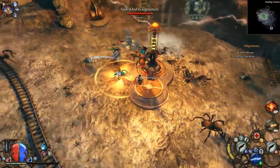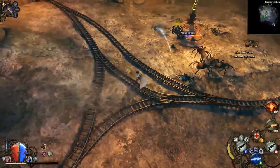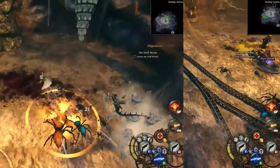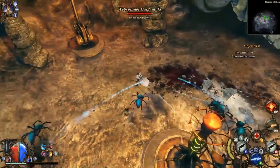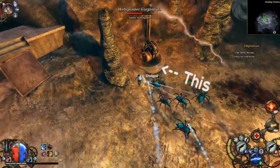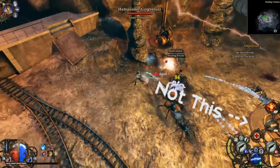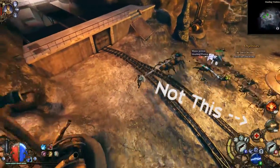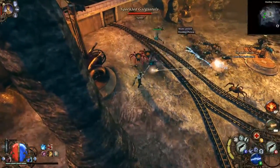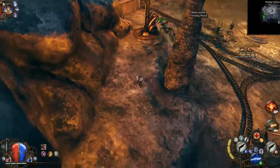First thing you're going to notice is that I'm moving all over the place — keep moving no matter what. What I'm doing is walking up to these four pillars that are around the edge of the screen, not the one on the right, but the four pillars on the edge of the screen, and I am activating them one at a time with my left trigger.